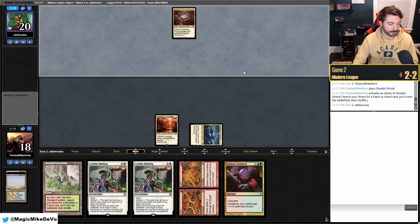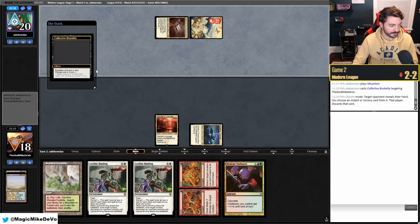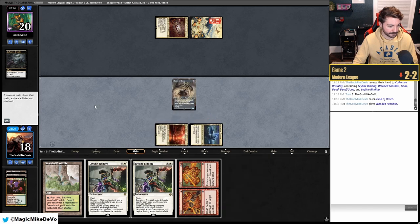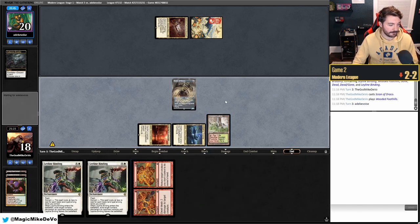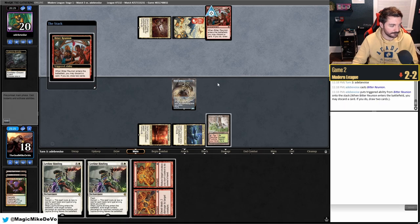We could have gotten Temple Garden end of turn if they played Ral, so we should have gotten white mana. They use Collected Brutality and get rid of an Archon — their hand must be good enough that they didn't discard the Archon. We play Scion and hold Leyline Binding open. They play Bitter Reunion, discarding an Archon and filtering. They Thoughtseize us.